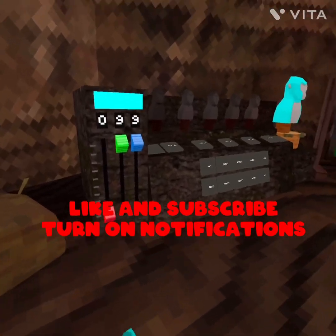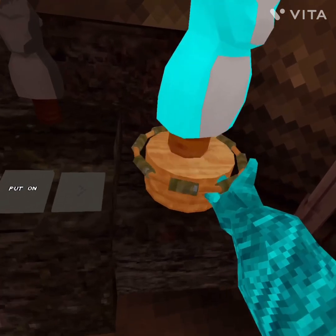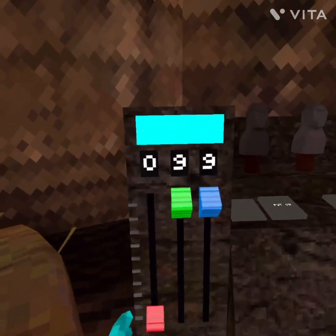Hey guys, today we're gonna be checking out the new Gorilla Tag update. You can spin it — that's a cool detail. My color for now is gonna be zero nine nine.